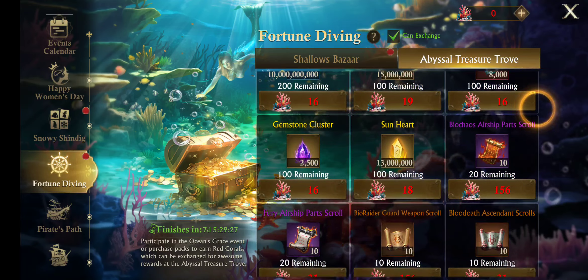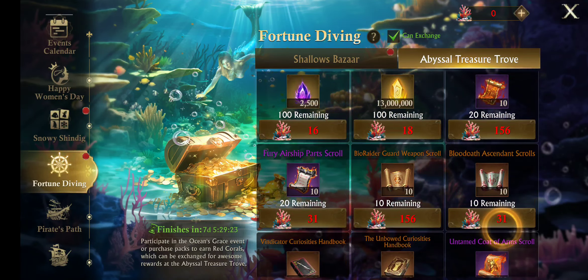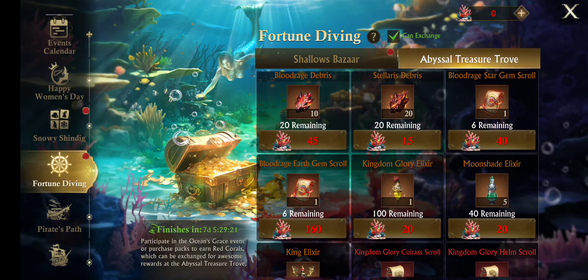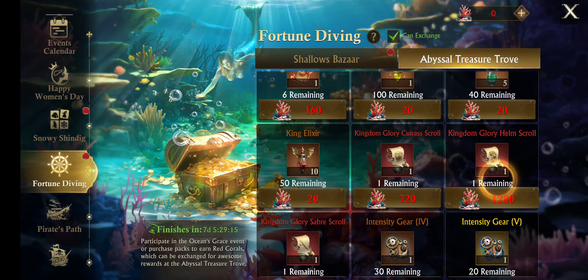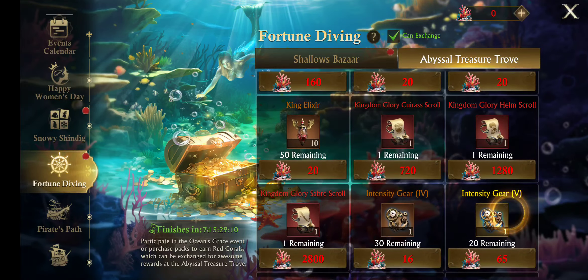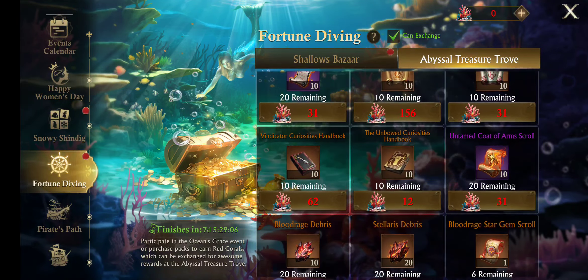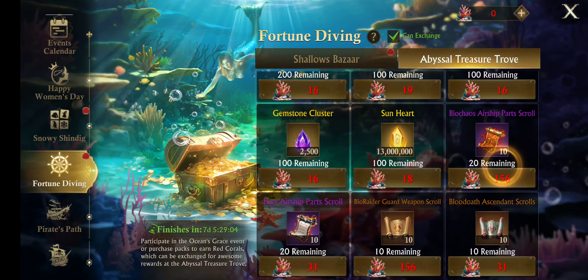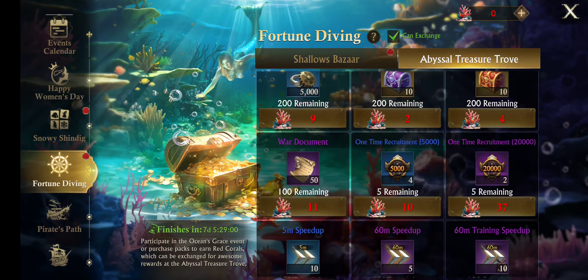They do have a couple of items in here that I think are worth mentioning — they've got the Fury Airship parts, but they've also got the Kingdom Glory elixirs, the Moonshane elixirs, basically all your high-end gear elixirs are in here. And the King elixir — for $1,280 or so, $2,800 and $720 — they've got Kingdom Glory scrolls in here. These are all for the high-end, decent gear pieces.